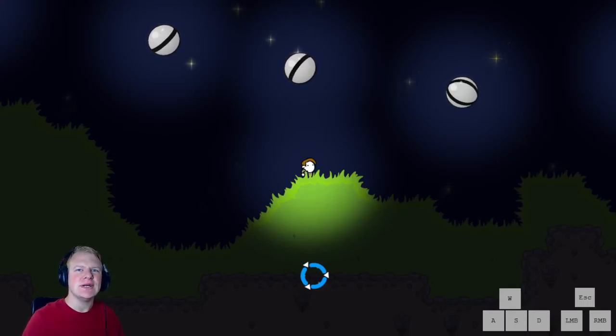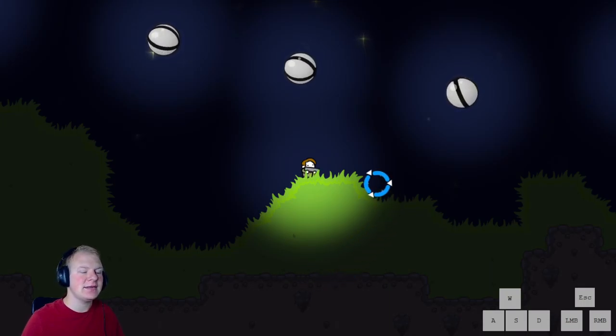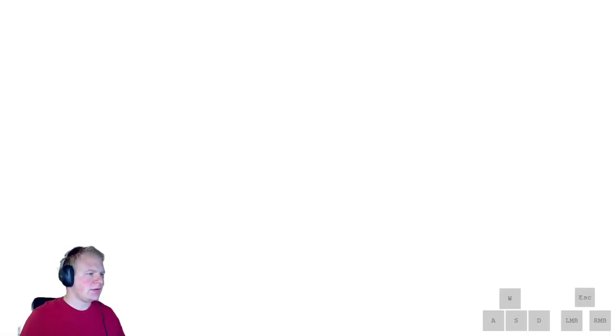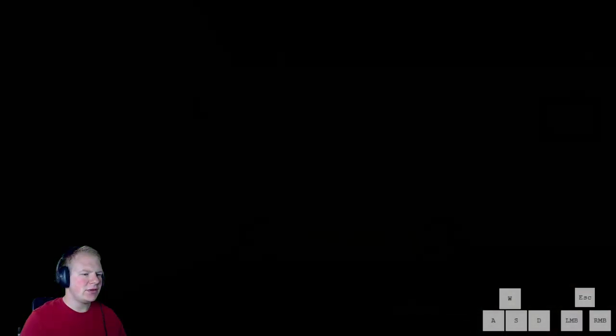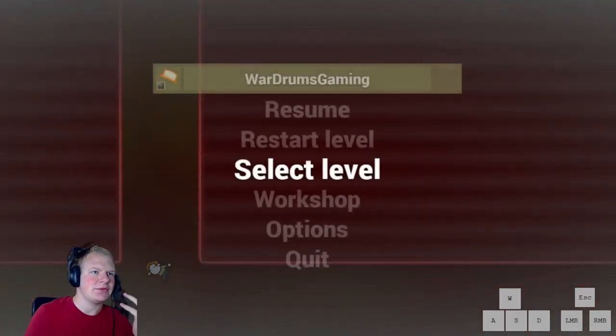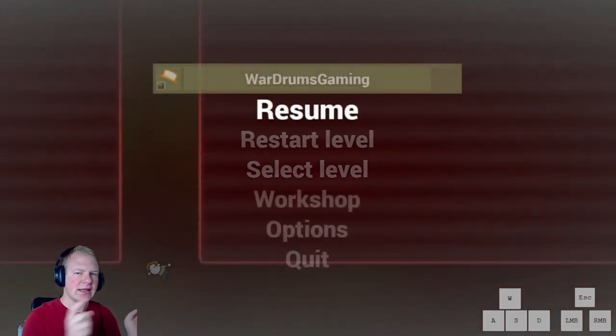Hey guys, welcome to episode 11 of my No Time to Explain Remastered speedrun guide. In this episode we'll take a look at the Stomach Universe world and how to speedrun it. For the first level, you enter straight after exiting the cake world - it goes right after defeating the boss, the cutscene plays, you exit that and then enter into the first level.